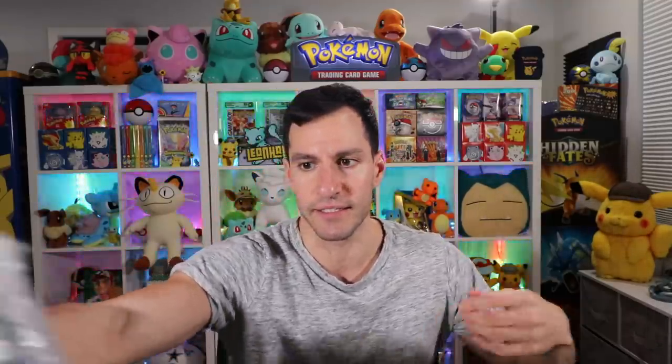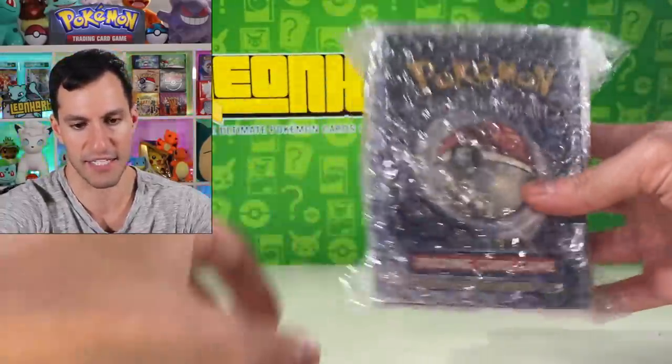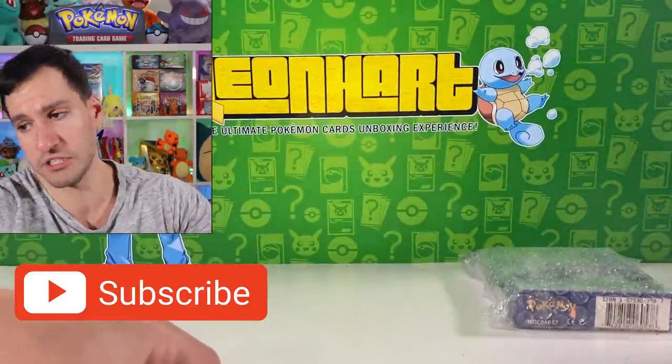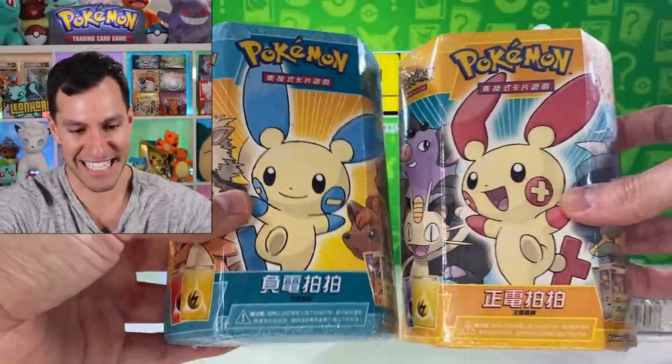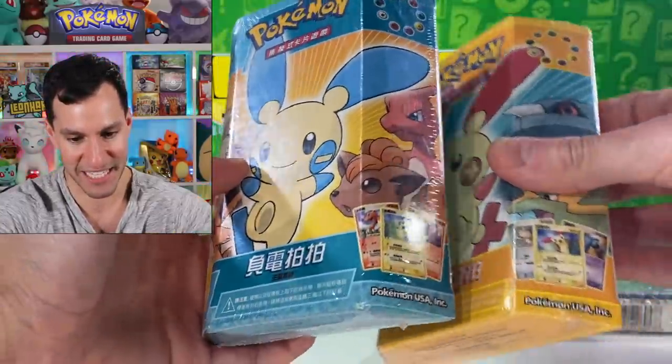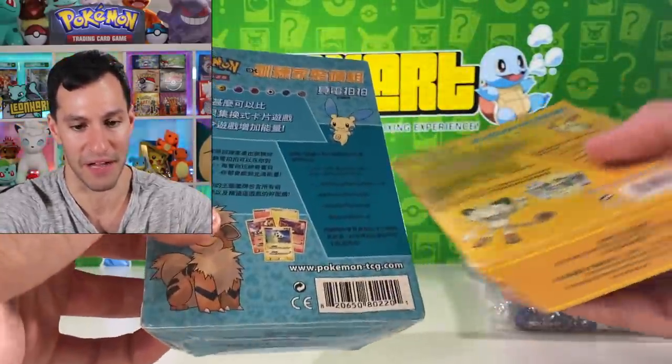I only know about two or three of the items in here. All right, so we've got some lovely bubble wrap. Next up, we've got what looks like a two-player starter deck — very nice. And then oh wow, these are Chinese EX Legend Maker theme decks! Look at these — I've never seen these before!